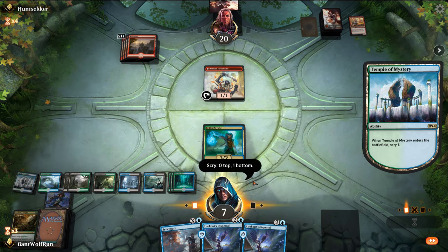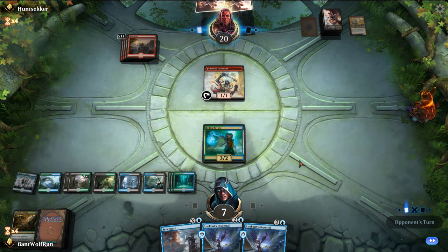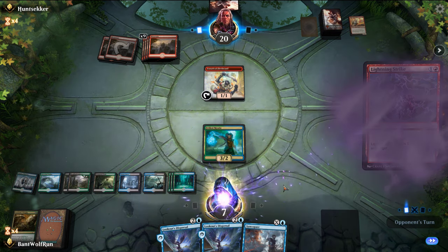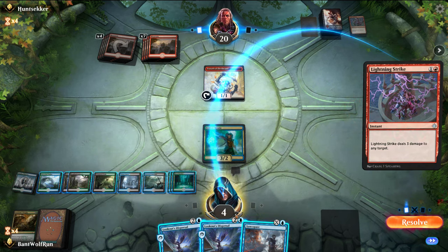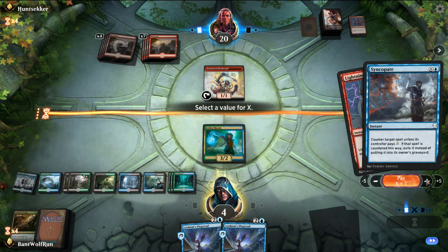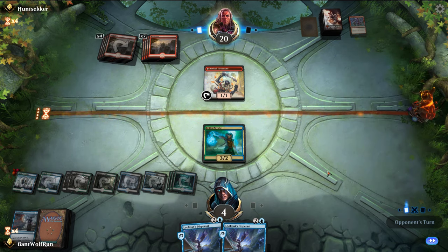I want a better creature — Spectral Sailor draws us cards, Ambusher actually does stuff. They're just going face. That's fine. So we have to Syncopate for eight — and this is the point I was mentioning, like these spells do get worse over time. So they're the win condition. Spectral Sailor is good.